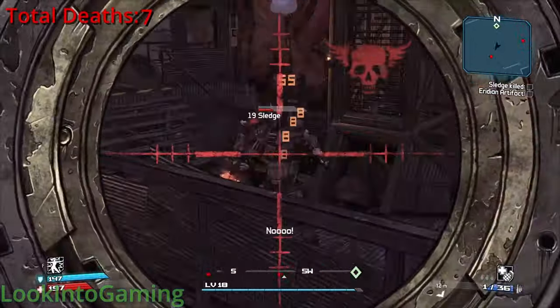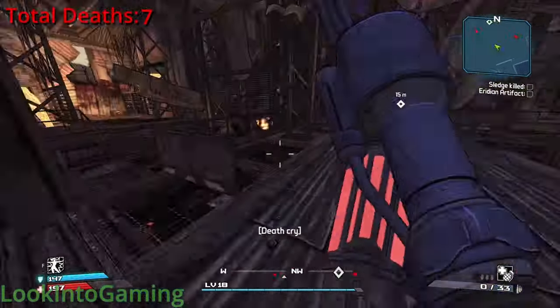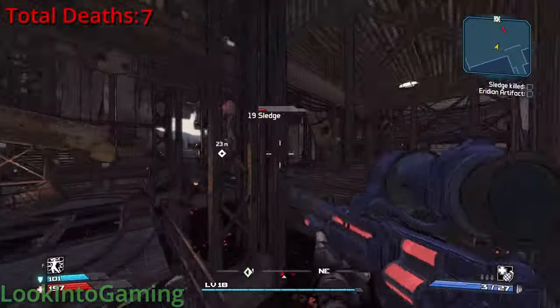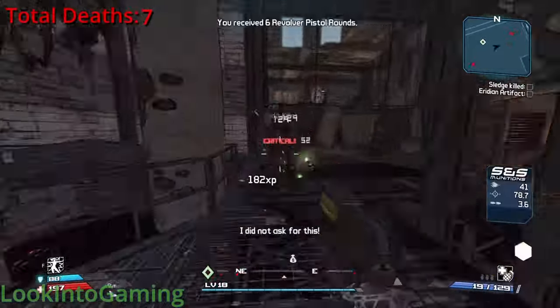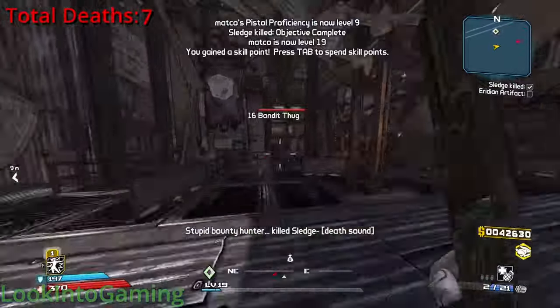I know I can do a ton of consistent damage, I just need to keep my distance from Sledge. That's pretty much the whole fight. At the end I was stalling for a little bit, but that's just because I wanted to get another kill on one of his minions so I got more XP from killing him. Just because I like XP.